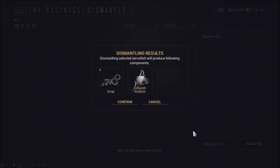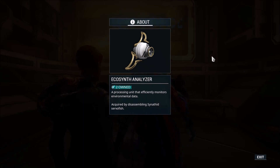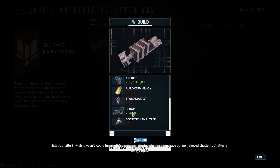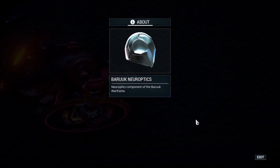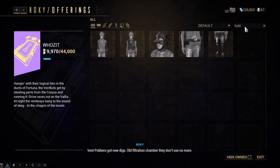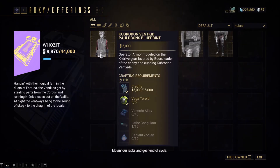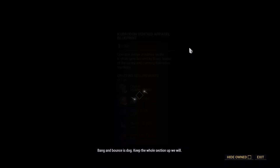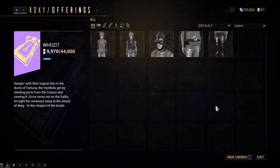When you dismantle a Sinethid, you get EcoSynth Analyzers, which can be used for the Splat Loader, a kit gun part that requires 5 Analyzers, and Baruuk's Neuroptics, which also require 5 EcoSynth Analyzers. Aside from that, there's a ton of cosmetic gear from Rokey and Little Duck requiring Analyzers and modules — they will all be listed in the description.